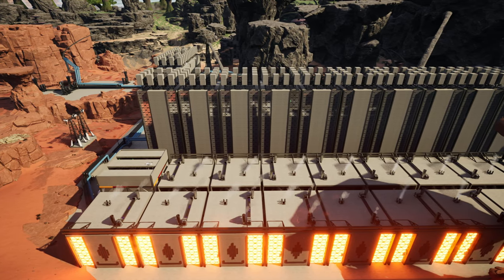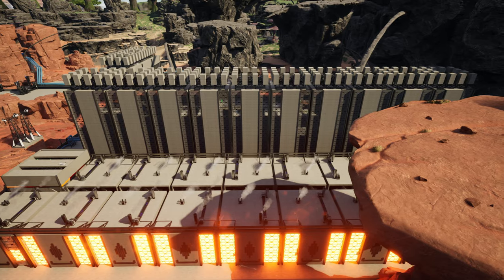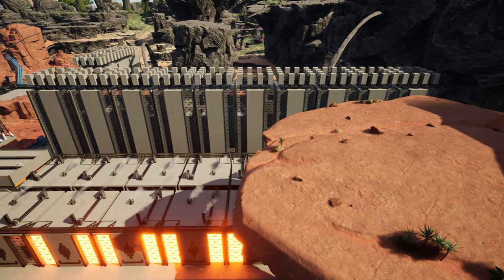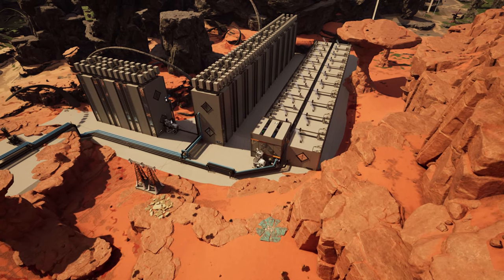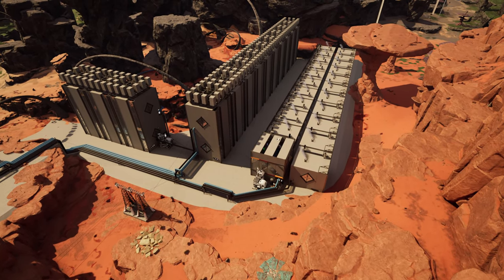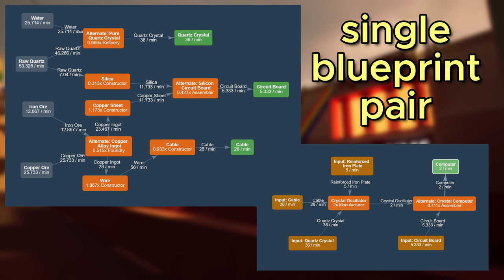I already knew I would be using an exuberant amount of power shards for my fuel setup, and the slight overclock would be less than 10%, which is a waste of a power shard. Power shards are a renewable resource with a lizard doggo farm, but I was still short of that option in my save. So the decision was made to go with 2 manufacturers per stack and have no overclocking in the bottom blueprint.